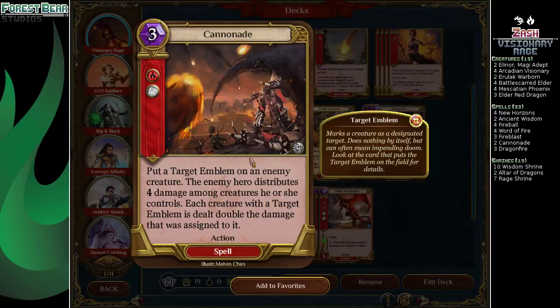Two Cannonades — this has also been changed. It's a little harder to use now. Instead of shocking whatever has the target emblem, it gets double the damage that was assigned to it. But if they have a 4-4 and a 2-2, you can't double damage on the 4-4, because they'll just put all four damage on it doubled to eight, but then the 2-2 still lives. It's afterwards, not while they're distributing, so it's a little weird.